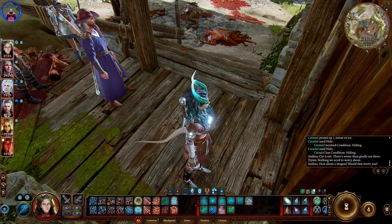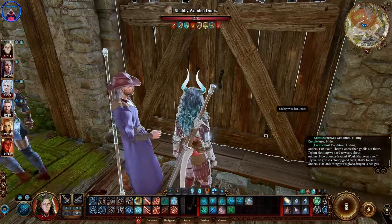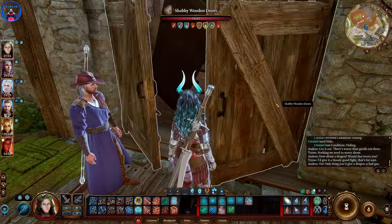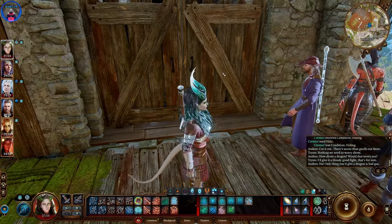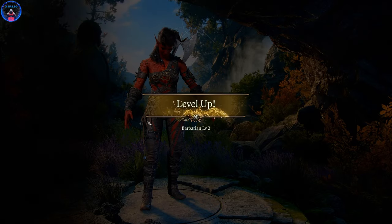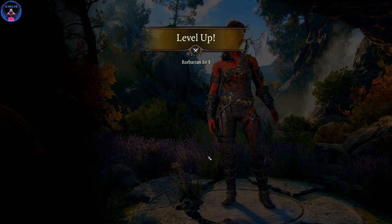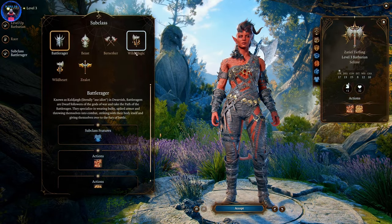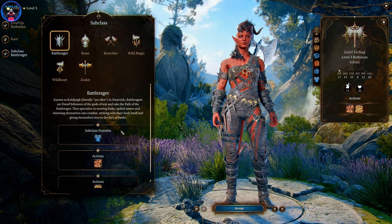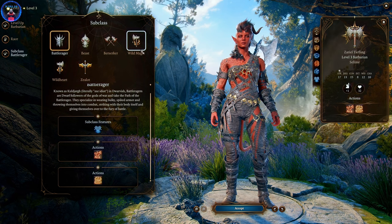We gotta listen to the door — we got them gnolls. I can't go through here. Actually, I could maybe position Gale here — I wonder if Gale can shoot through this. Let's actually level up Karlak first. She's a barbarian — we will probably keep her a barbarian. Come on. Battle Ranger, Beast, Berserker, Berserk — we got some new stuff. So if I recall: Berserker, Wildheart, and Wildmagic are the default unmodded options. We got Battle Ranger, Beast, and Zealot as new options here.